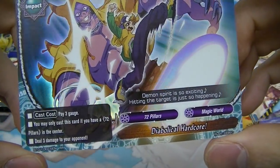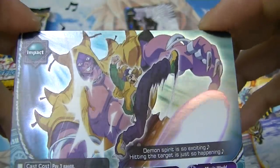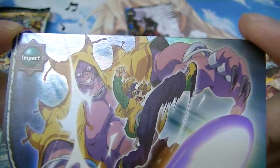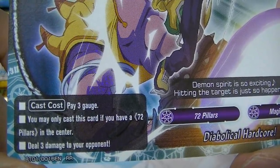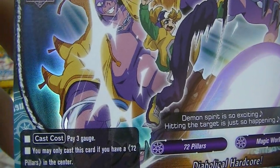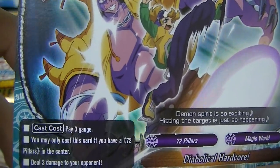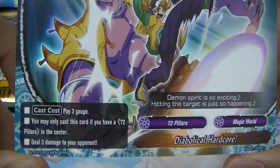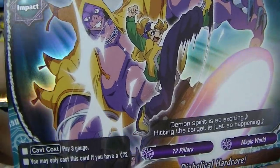A double R — Magic World's impact card, Diabolical Hardcore. The rare pattern is kind of like Vanguard's double R's, just shiny on the background. Pay three gauge; you may only cast this if you have a 72 Pillars in the center; deal three damage to your opponent. You could play it at any point in the game, but you probably want to save it toward the end because people have heal spells they can only use on their turn. If they're at five damage, you can finish them with three immediate damage before they get a chance to heal.